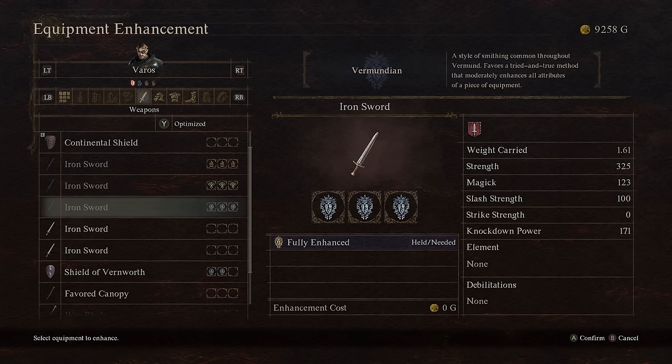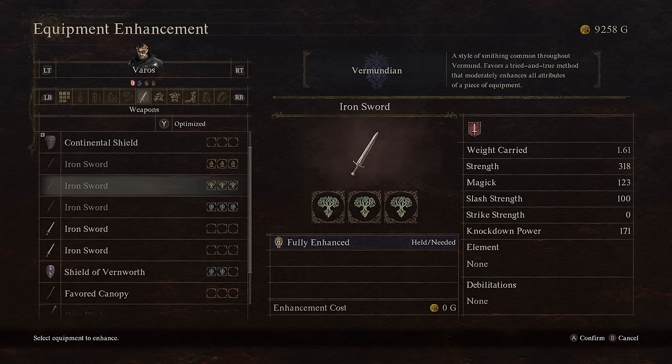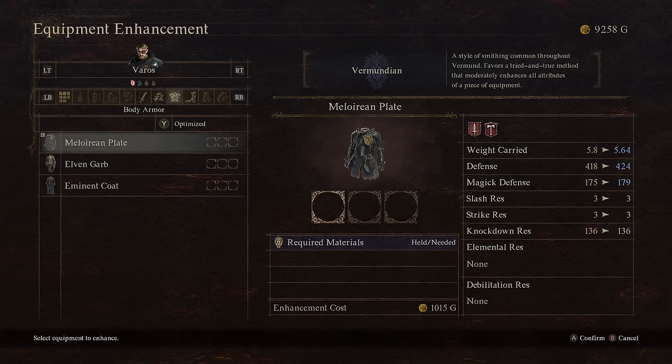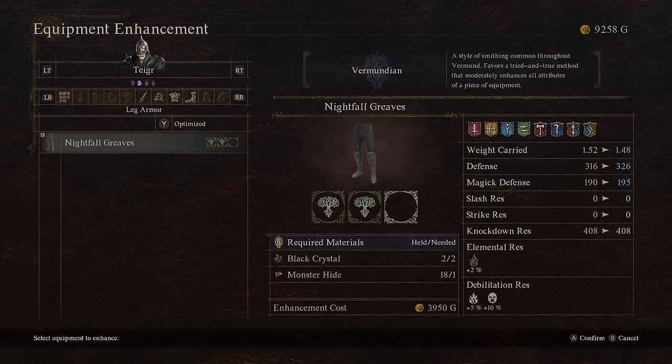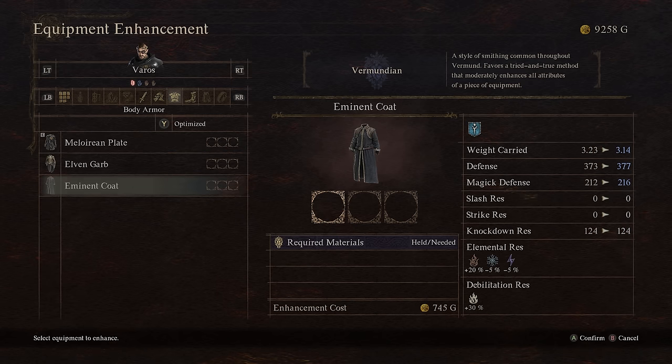Vermundian is definitely better than Elven for physical weapons. For physical characters — fighter, warrior, thief, archer — a mix of Vermundian and Batali is the way to go for weapons. If you're playing a caster, a mix of Vermundian and Elven for your physical armor gives a reduction in weight and increases to both defense and magic defense. The Indomitable Armor goes 371 defense with Vermundian versus 370 with Dwarven and 377 with Batali — pretty stark trade-offs.